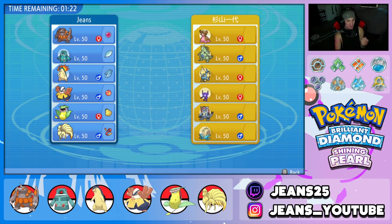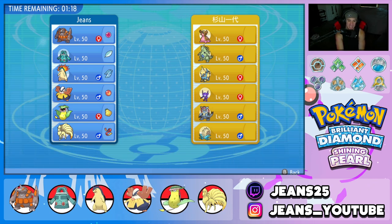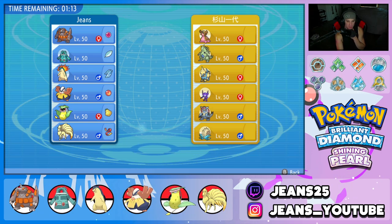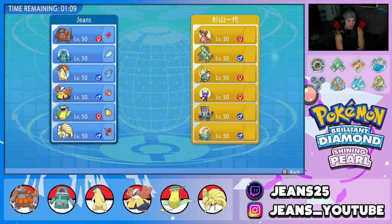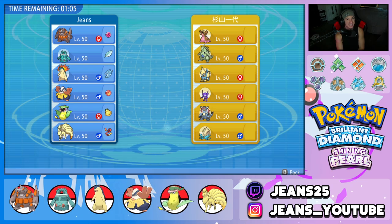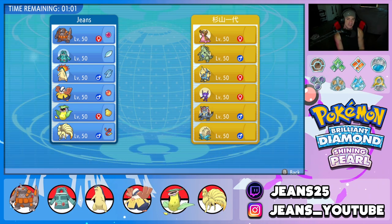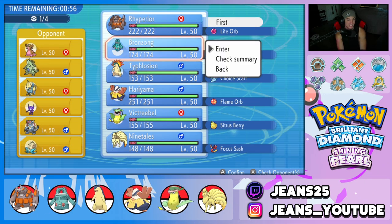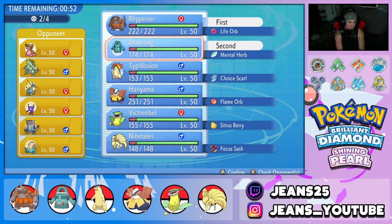Battle three opponent has a really cool team: Gastrodon, Tyranitar, Electrode, Sableye, Armaldo — such a cool fossil Pokemon — and Omastar. Battle two was dominant; we just had Vileplume and Ninetales sweep that entire battle. For battle three and a perfect record, I'm going to lead the Trick Room Squad — we didn't get Trick Room off in the first battle, so I really want to get it off. Same squad as battle one: Bronzong, Rhyperior, Hariyama, Typhlosion in back.